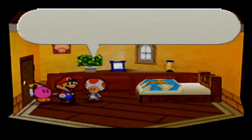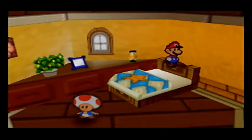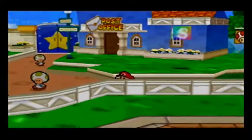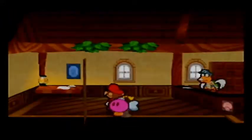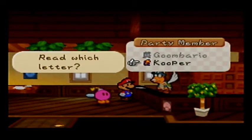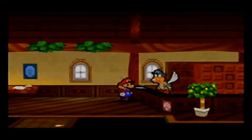Alright, so before going any farther, we're gonna take a nap. Yeah, I slept well. Let's go to the post office. Seems you have some mail. Which letter would you like to read? Cooper — from Koopa's wife.